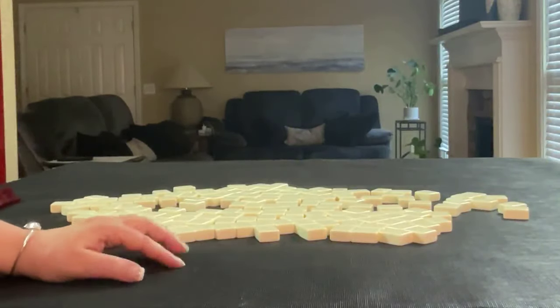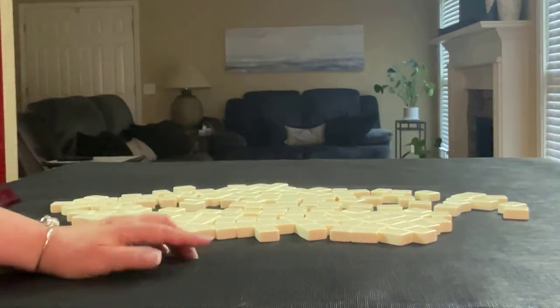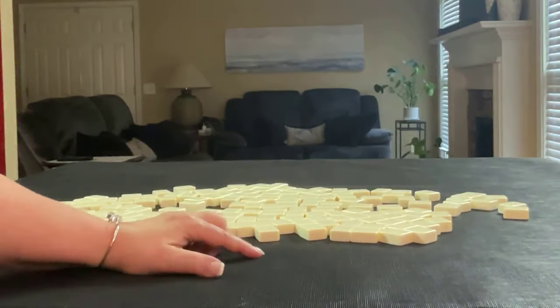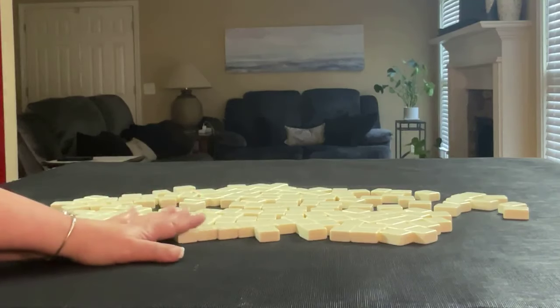We're going to do this exercise three times. We're going to alternate between dealer and non-dealer, so we'll get 14 tiles, then 13, and then 14. And I will create a mock Charleston with no jokers for each one.